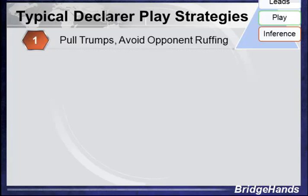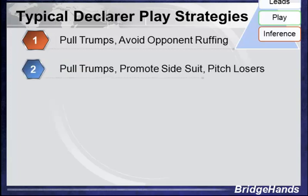As you'll recall from our previous lesson, to be a good opponent, we have to think like the opponent's opponent. If we're going to be a good defender, we have to know what is in the declarer's mind, what their play strategies are, so we can take effective countermeasures. For instance, the declarer often pulls trump.